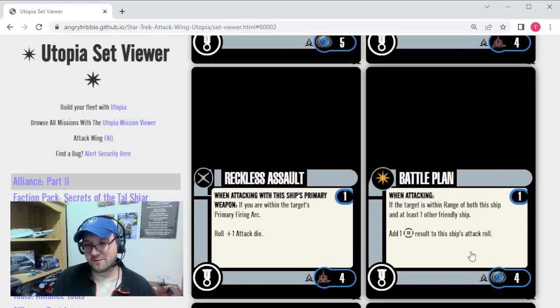Battle Plan is another Federation talent — unique, Range 1. When attacking, if the target is within range of both this ship and at least one other friendly ship, you can add one battle station result to the ship's attack roll. If you're running a small squad — like a Saber swarm — getting a battle station at close range essentially converts to a hit, so you're getting that damage directly. I think the price is right, and I could see using this in the right fleet.